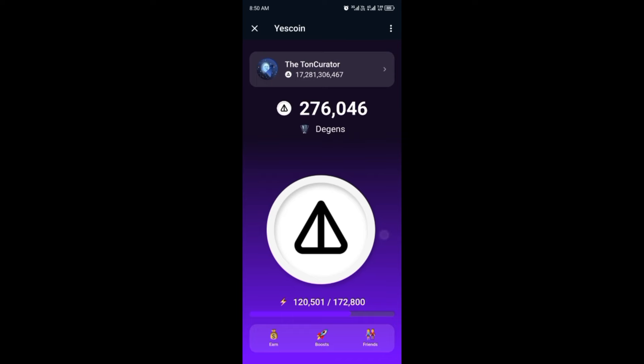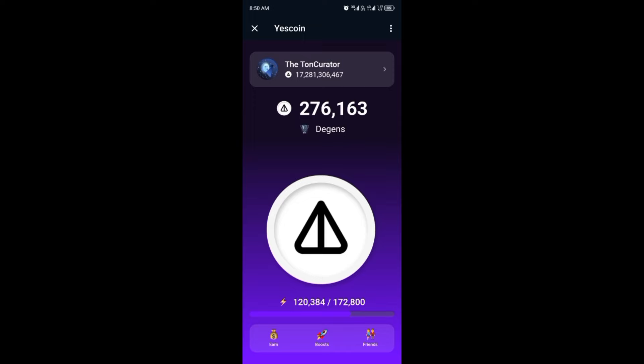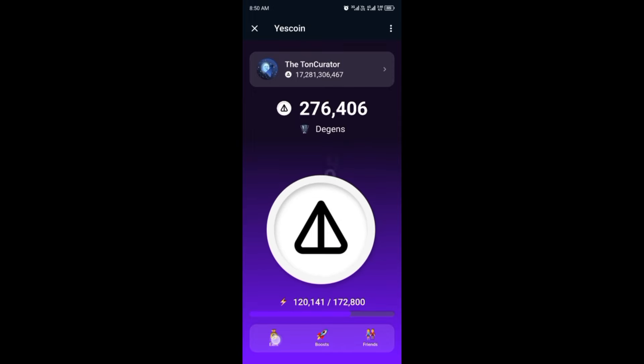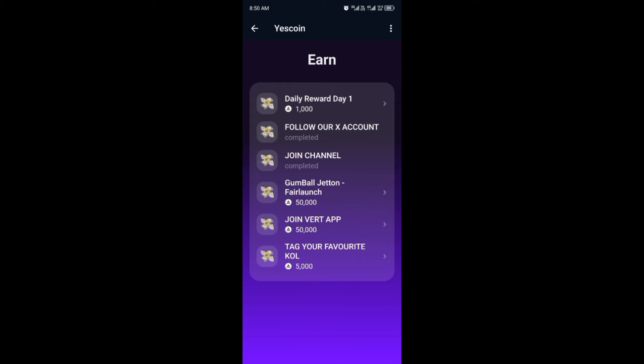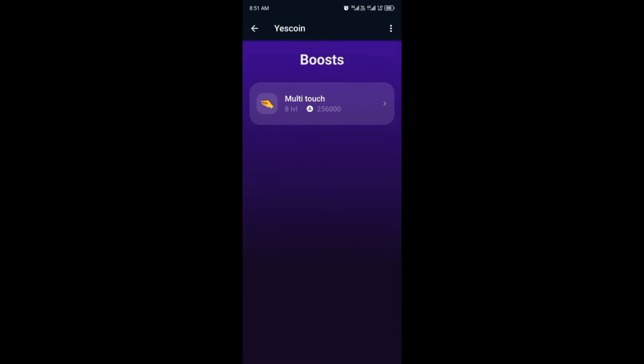The third airdrop is Yes Coin, made by the same team behind Notcoin. This one is simple — all you need to do is register and start tapping. Yes Coin has a lot of energy so you tap continuously. There are tasks you complete to earn more coins, including a daily reward task. Make sure you complete all the daily tasks to earn more.